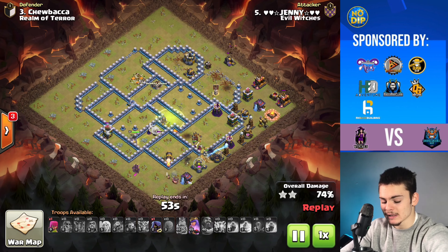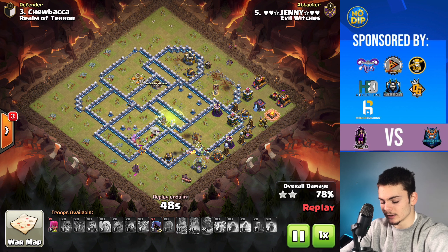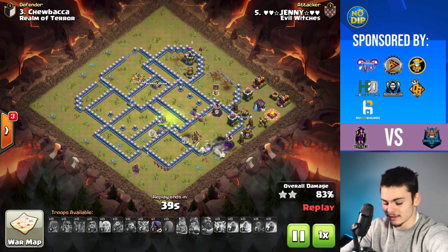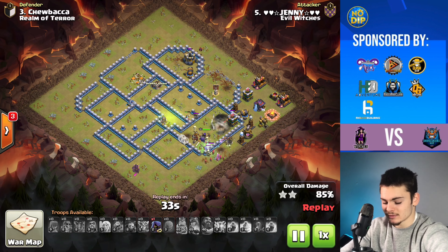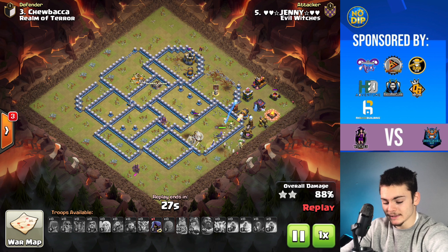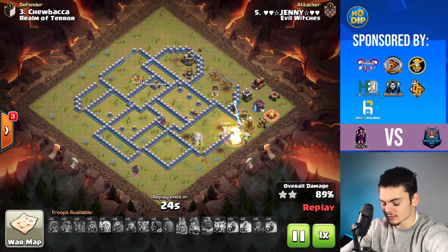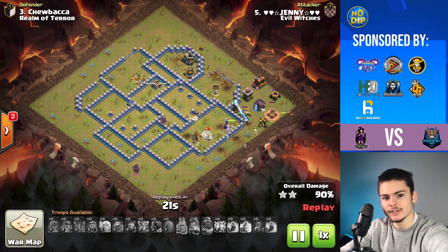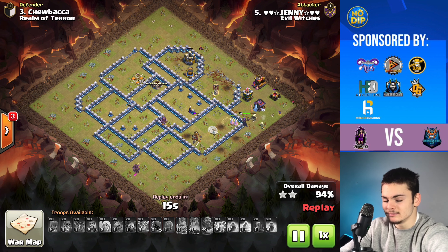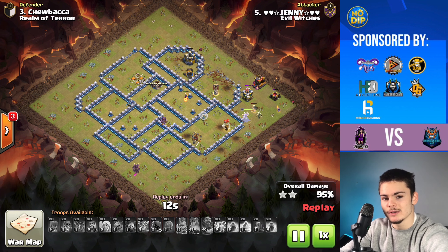There's a Yeti Bomb that came out of that Stone Slammer, while the Queen is going to be taking down that Archer Tower, and the last couple of defenses are going to be taken down right now. We still have three Super Witches alive — three quarters of our army survived from the very start. That is insane. We're just going to take down the last couple of buildings, and that's going to be a very easy triple with about 25 seconds left. The weird thing about this attack strategy is you're not going to fail too much — you're just going to time fail. You have to learn to be a bit efficient and fast with this attack strategy.